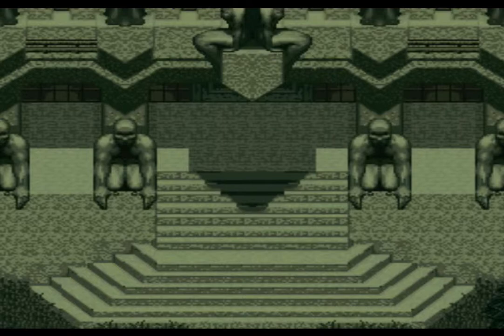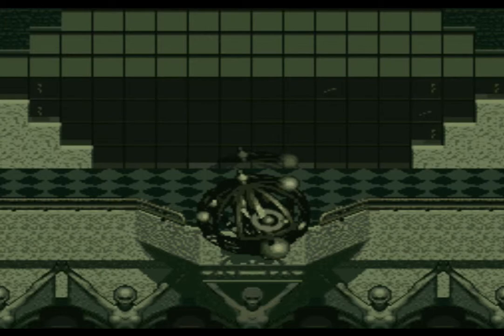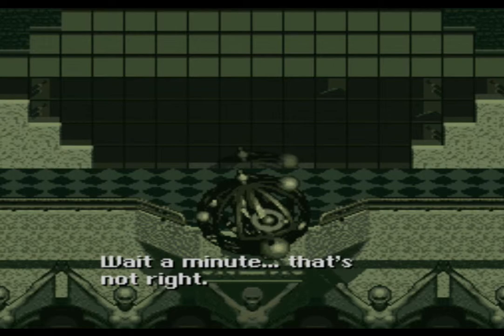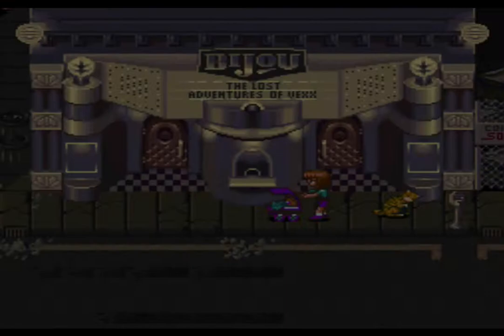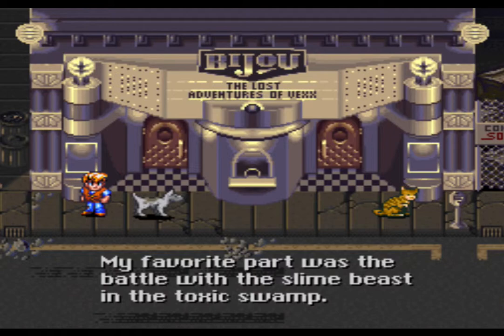Pretty ladies sitting on top of the building. 'My friends, prepare to be a part of history — with a twist of a knob here and a flip of a switch there.' Wait, that's not right. Thirty years later — it looks like the same place but now it's in color. 'What a classic, my favorite part was the battle with the slime beast in the Tonic Toxic Swamp.'